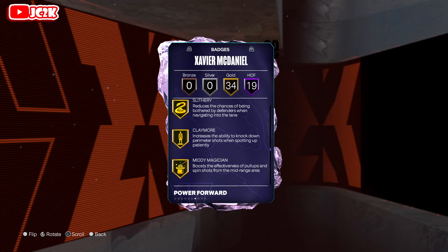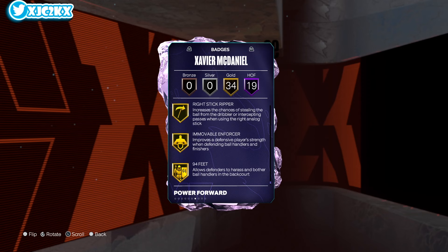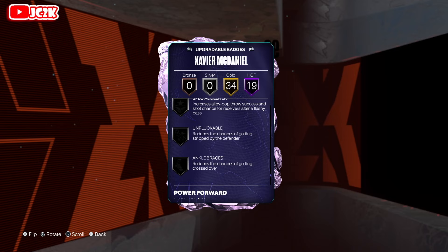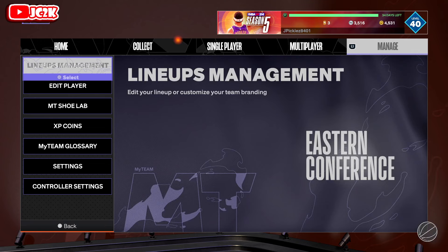He does look super solid, but I will admit he is missing some decently important badges — specifically Agent 3, Limitless Range, Handles for Days, and Unpluckable are the four main badges you really want to add on. Also Blinders and Challenger, so there are like six badges you'd like to add on. He can only get five, so that's not incredibly ideal.